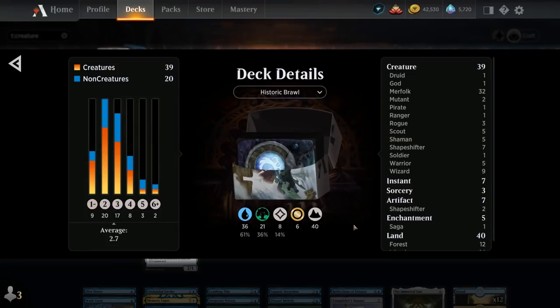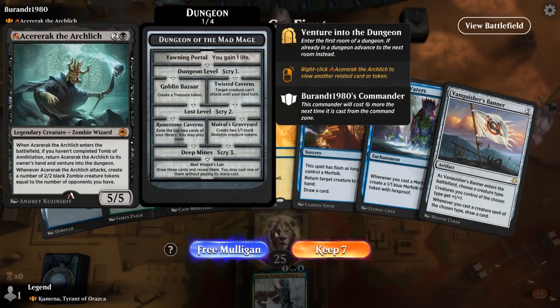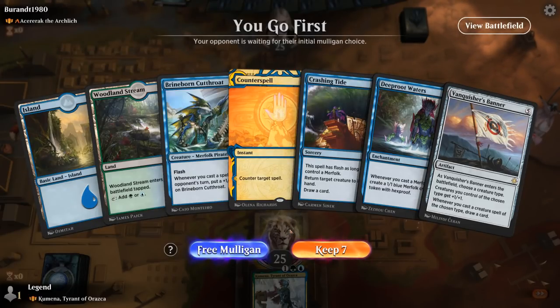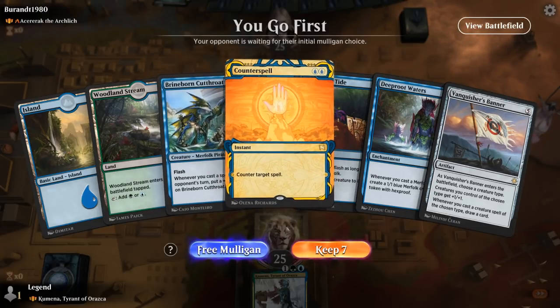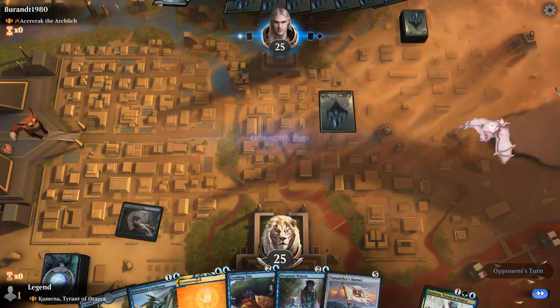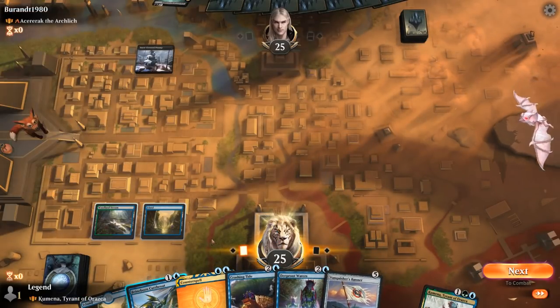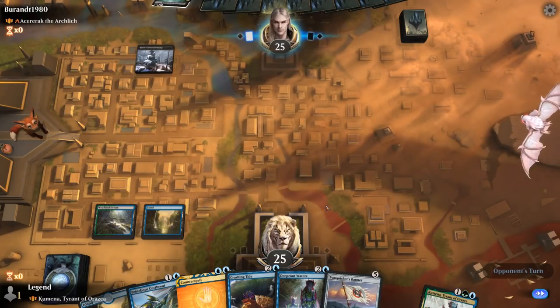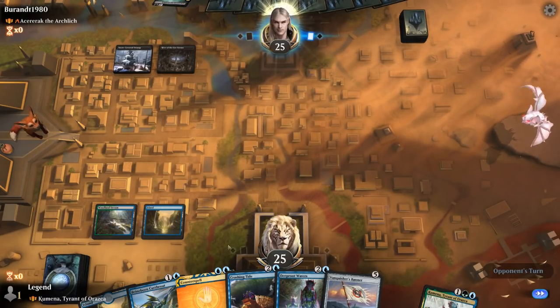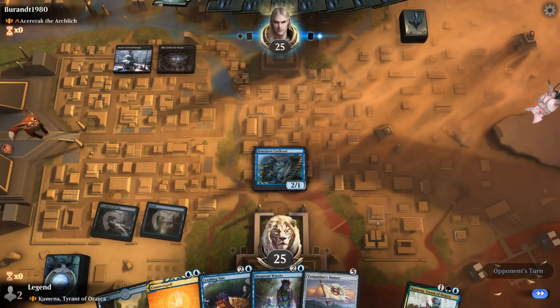That's our deck — now let's jump into some games. We're on the play facing the Arch Lich, which recently got a small alchemy change meaning we can no longer choose to sacrifice a creature; the opponent always gets a 2/2 zombie token. Our hand is reasonable — Cutthroat plays well with Counterspell and Crashing Tide. We'll flash in Cutthroat at end of turn and then maybe resolve Deeproot Waters.